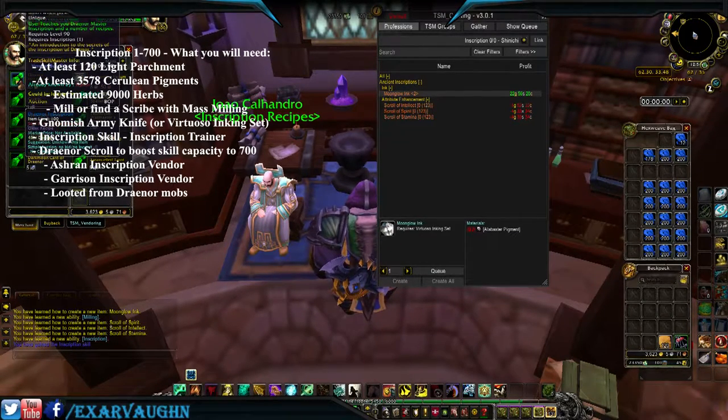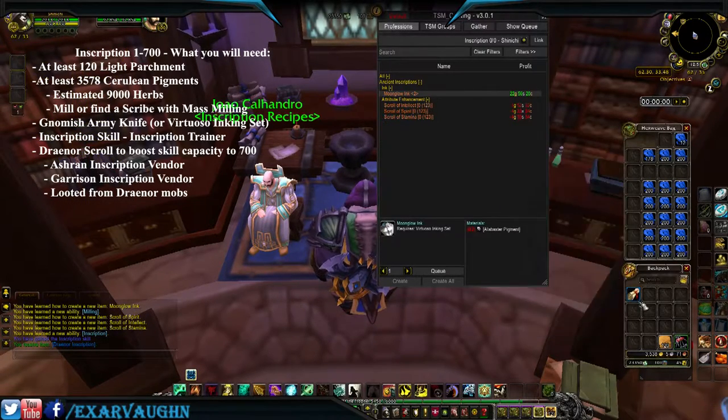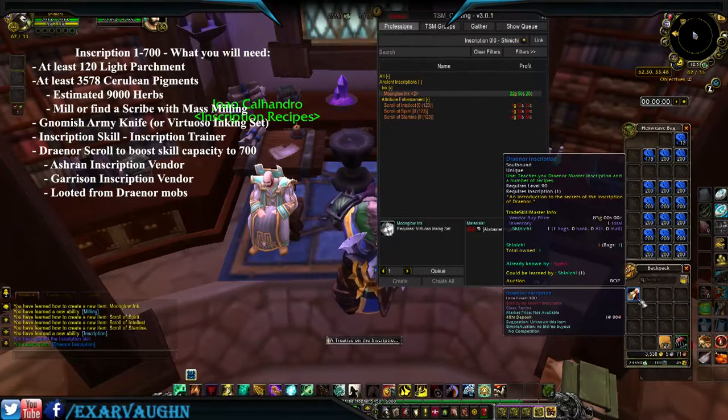We're going to pick up an Inner Inscription scroll that allows us to max out at 700 skill. Buy it here in Ashran, get it from your garrison vendor, or loot it from the Draenei mobs. Since we're in Ashran, I suggest you stay here — everything's here. It'll cost anywhere from 85 to 100 gold depending on your reputation.